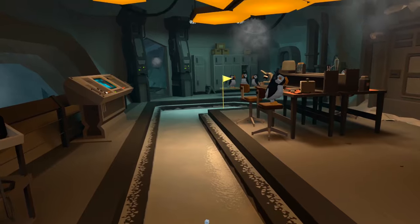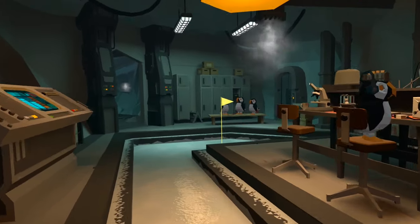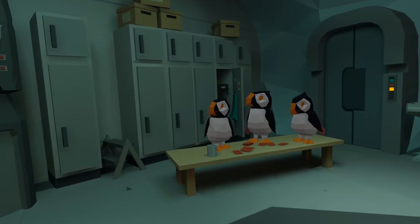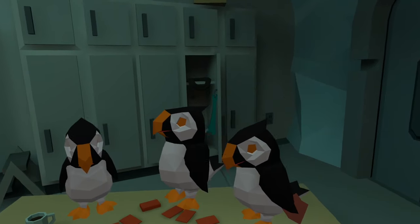For ball number four, this falls into the category of balls that introduce you to little details that you might not have otherwise seen. Head beyond the flag and there are some lockers behind these puffins playing cards. Inside that locker is ball number four.